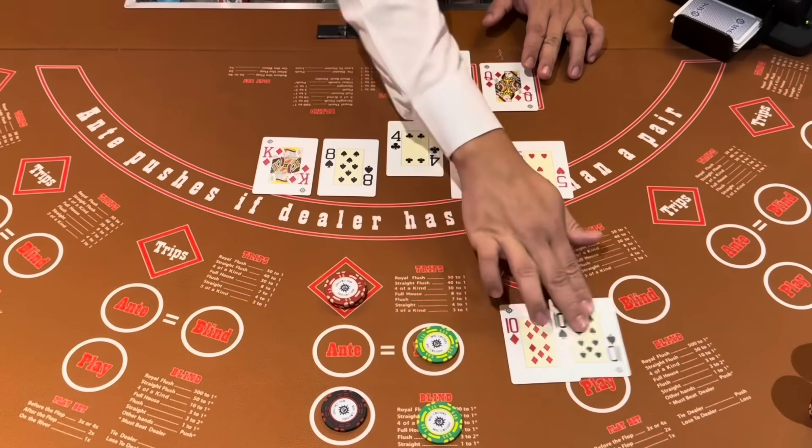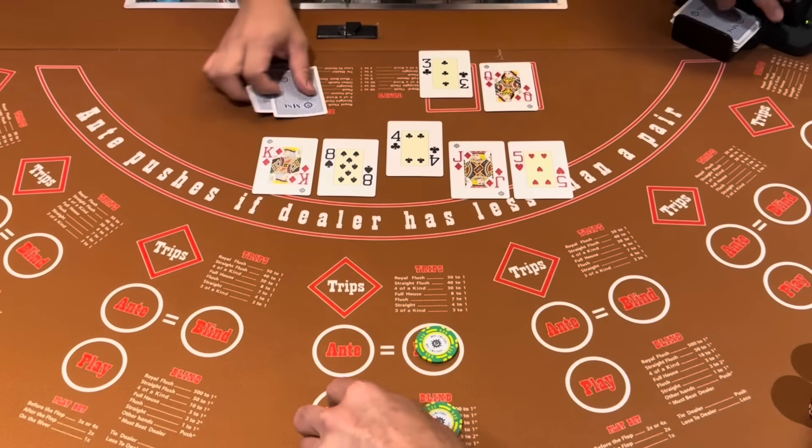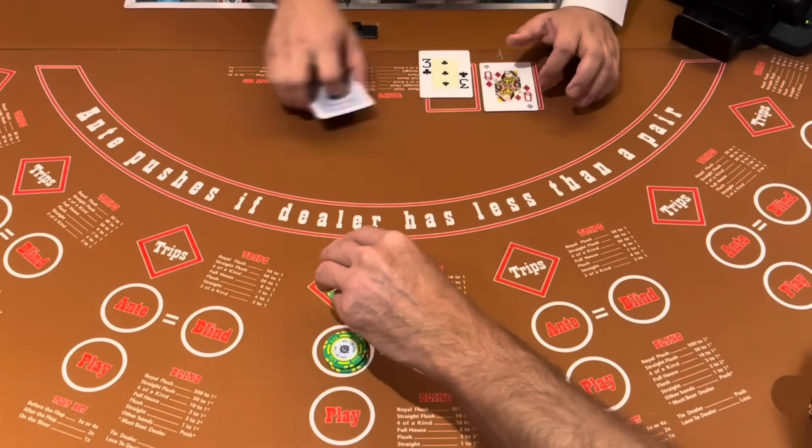The dealer doesn't qualify because there's no pair, so we get the ante back. But the 10s held up. So we'll go to 50 — 25 on the trips.